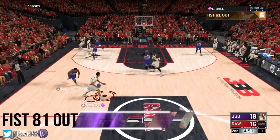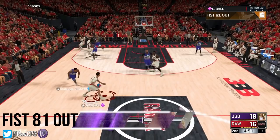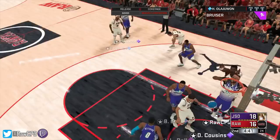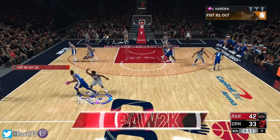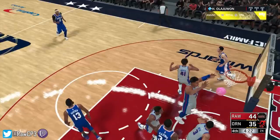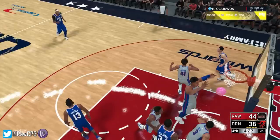Next up we've got Fist 81 Out. What this will do is bring both your bigs out to set screens — one will roll straight away, and the other one when he hits the screen will stay out there like a flare play, pick and pop — bang, right there. So you have options in this play as well. Harden's going to run it, you call it for one of your bigs, Akeem will come out and set the roll screen, Cousins will stay out, but this time it leaves the lane wide open. So really it's a pick and roll, a pick and pop, or just a drive to the lane — three options in this play.